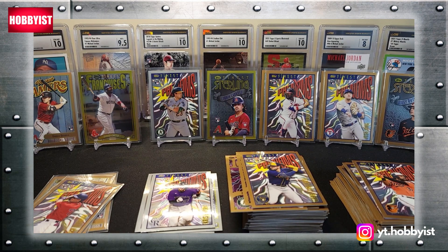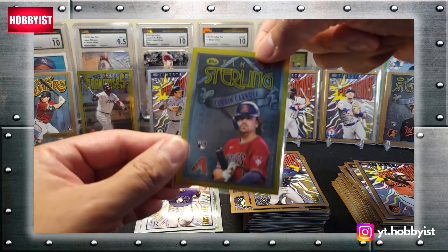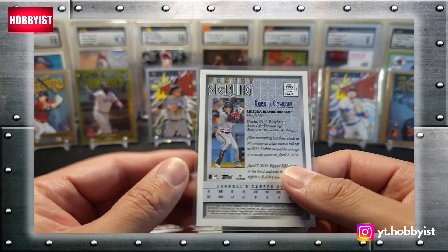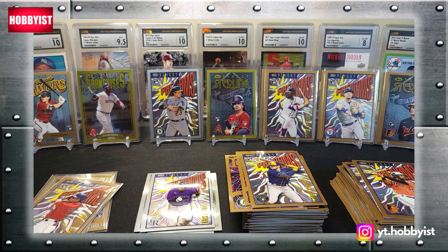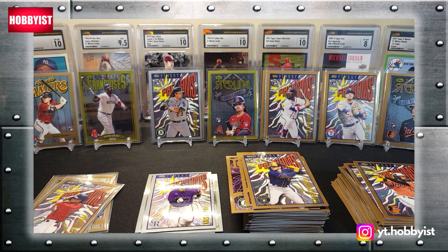So that will do it everyone. Thanks for tuning in and hanging out. The big hit of the box is this Corbin Carroll gold rare rookie — that is a nice hit. Tell me what you thought of this box. Let me know if you bought one or if you plan on buying one. What did you get? Did you get as many Corbin Carrolls as I did? I think I got three.